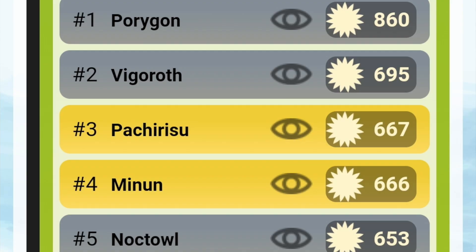Top counters: Porygon has Fire Hidden Power, Vigoroth is gonna smack us up — we only take neutral damage from a lot of its moves and that Counter hurts. And then you've got Pachirisu — electric types doing work on us — and Noctowl as a flyer is gonna do really well against us.